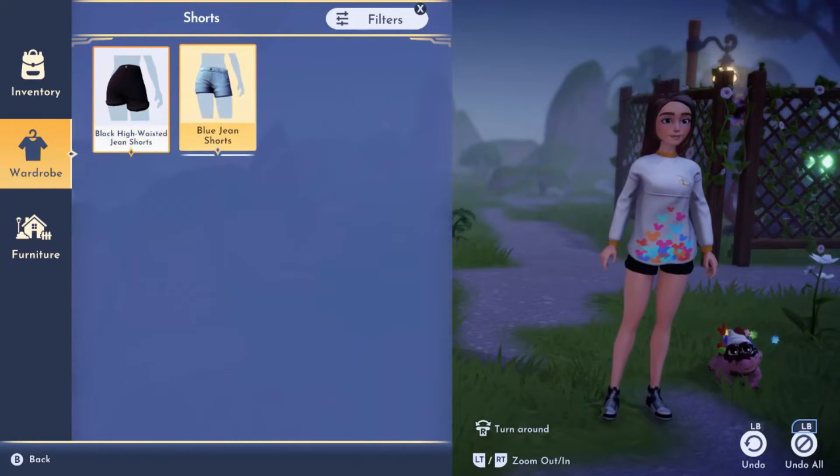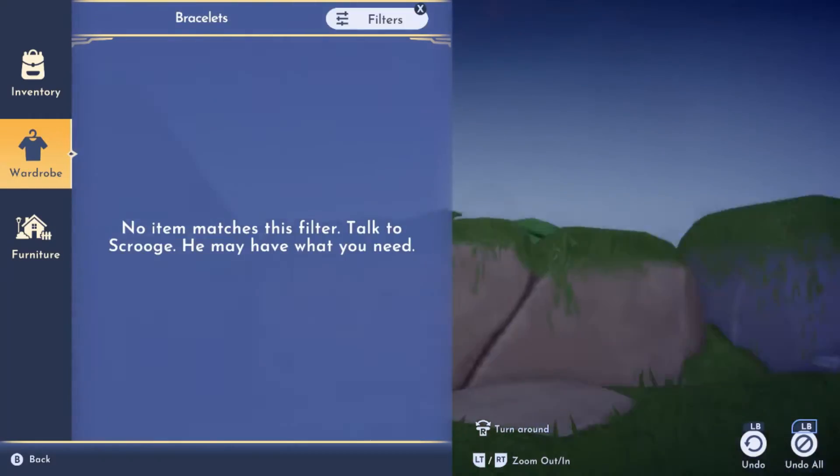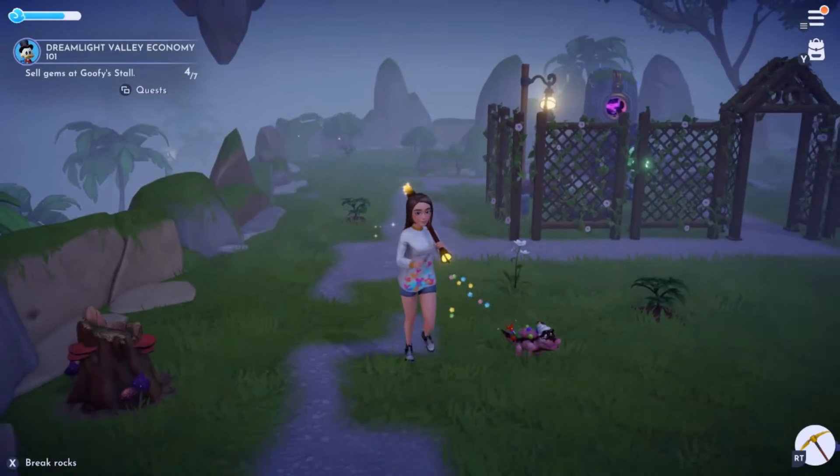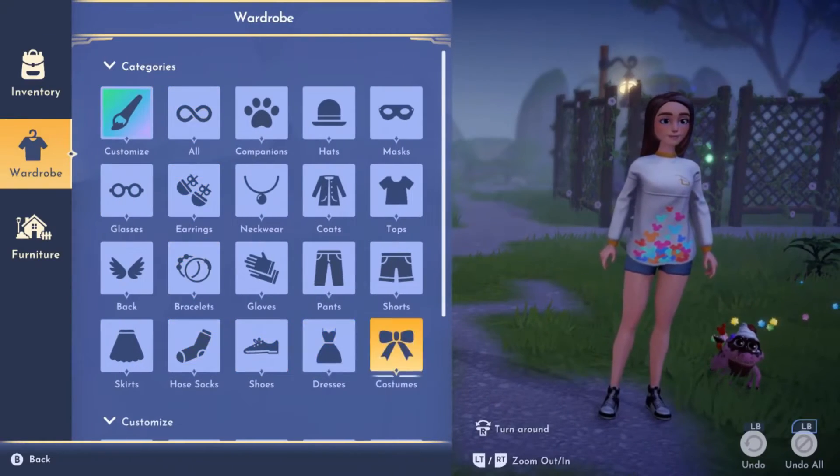If you want to buy more outfits, by the way, you're going to want to go to Scrooge McDuck — he sells a variety of little accessories and tops and bottoms, etc. Pretty pricey though. And yeah, that's all there is to it. That's how to change clothes in Disney Dreamlight Valley.